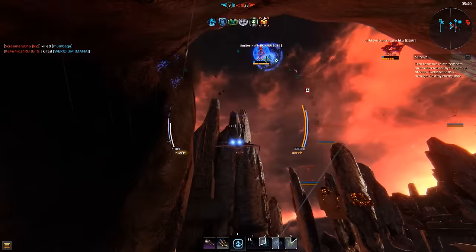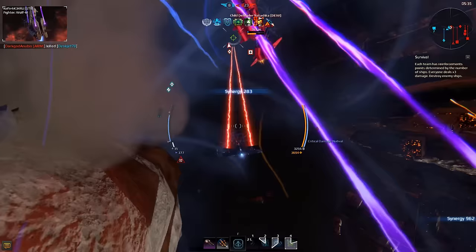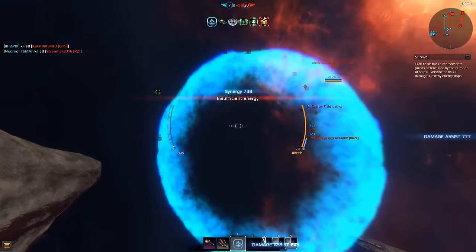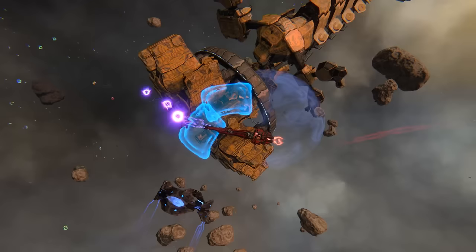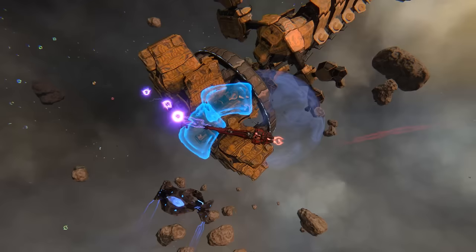Last but not least, we have a new game mode called Threshold Survival. At a glance, this is a regular team battle where the side that takes out more enemy ships wins the match. The catch is that all weapons and modules in Survival deal three times the damage per shot. This is it for this episode — see you in space!